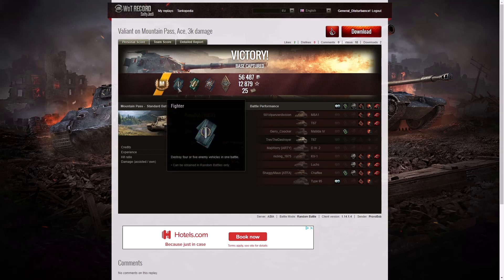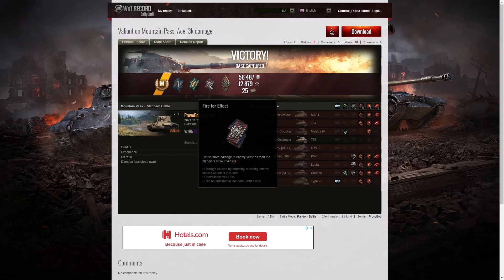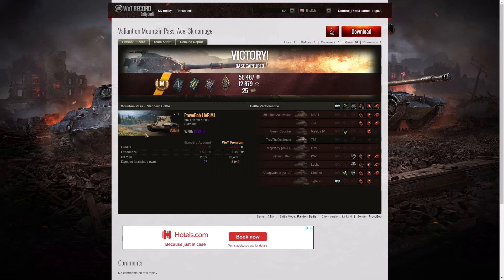He got a Fighter badge for getting at least four kills — he ended up with five. A Master Gunner for getting five armor penetration shots in a row. He also picked up a Fire/Throw effect for doing more damage than his own vehicle's hit points. He got a Bruiser medal for getting at least five critical hits — he managed ten. His WN8 was 13,966, but it probably would have been closer to 20,000 if he'd carried on.